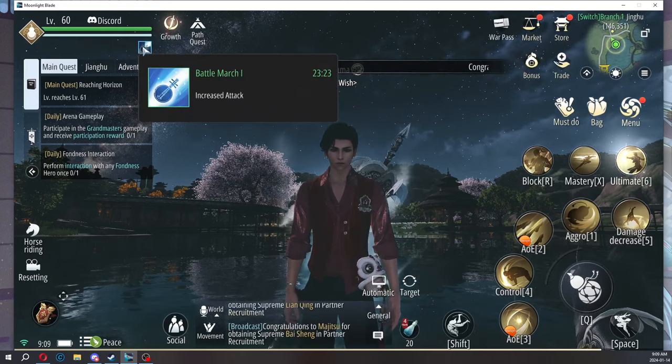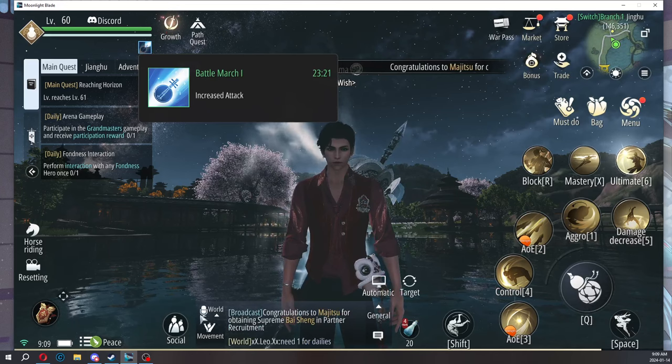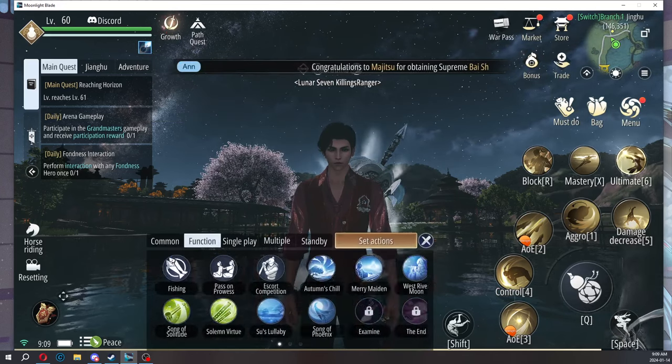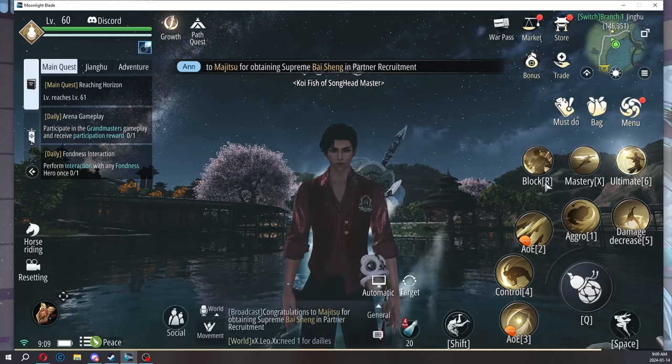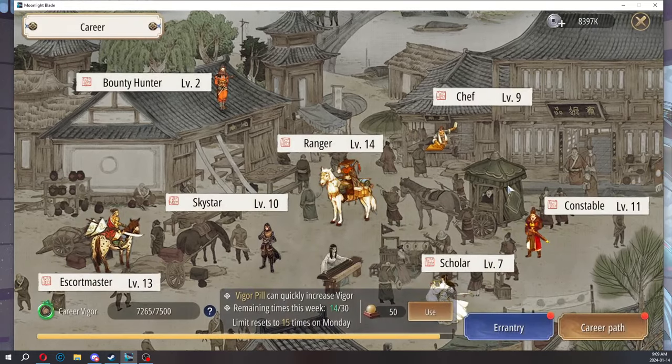I also have a music buff playing, as you can see here, for scholars. The higher level in scholar you are, the better music buffs you can give for your team of five. So ideally you'd always want a chef and a scholar that can supply these buffs within your party, because they do help.